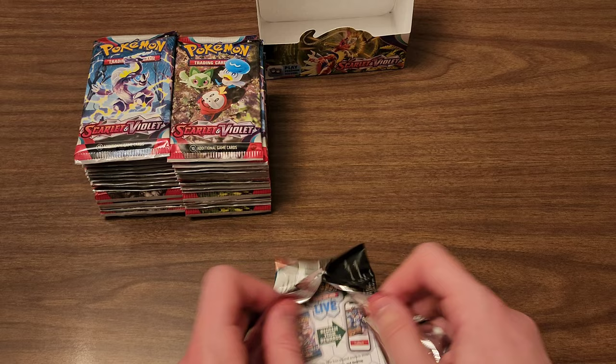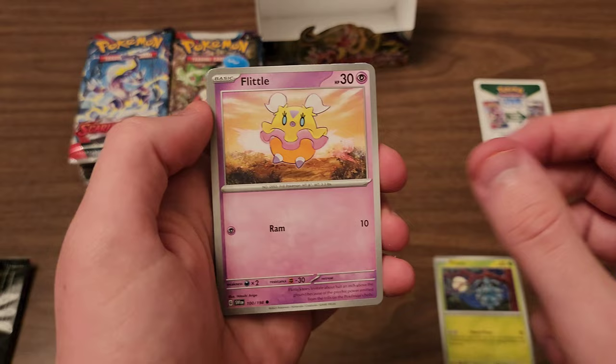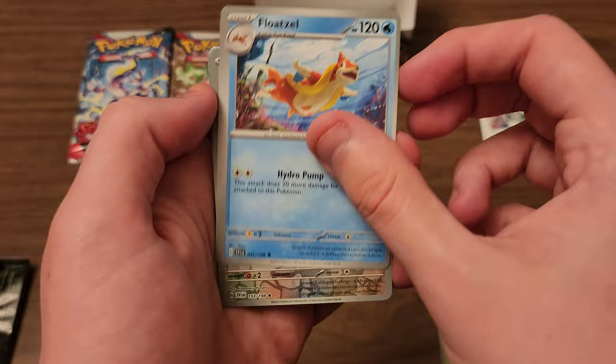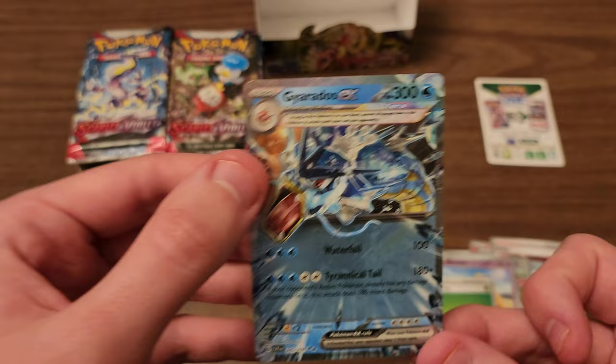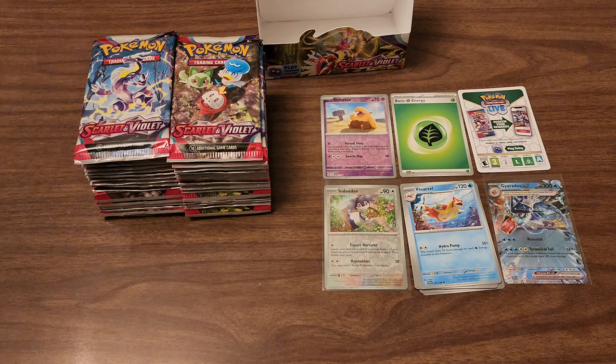Let's see what we can get right off the cuff. We see a white code card, which is interesting — I haven't seen one of those in the Scarlet and Violet era in a while. We got Pineco, Flittle, Fuecoco, Drowsy, Wugtrio, Judge, Floatzel. First reverse is an Indeedy, second is Drowsy, and our rare is a Gyarados EX. Very good first pack. I'm going to go ahead and pause the recording so I can get my sleeves ready — I forgot to grab those — but a very good first pack.